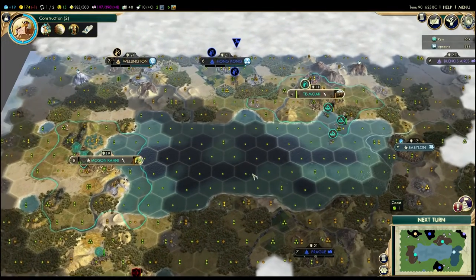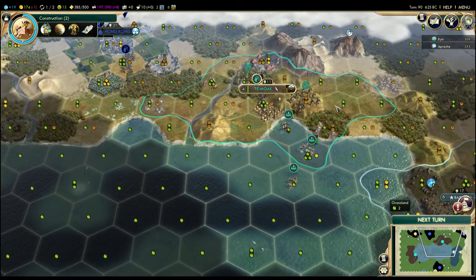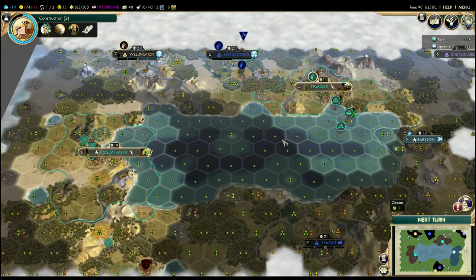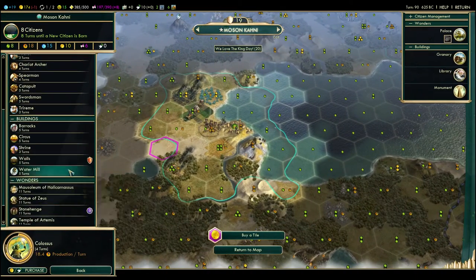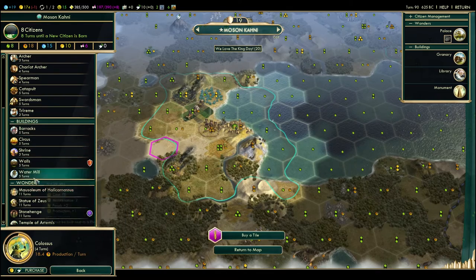That means my plan would be to not invade, because I don't want to lose the defensive advantage I have. So instead, I'm going to finish the Colossus, and then I think I'll actually build the settler, and then I'll backfill all this other stuff.